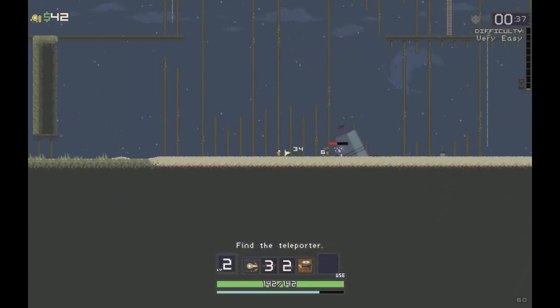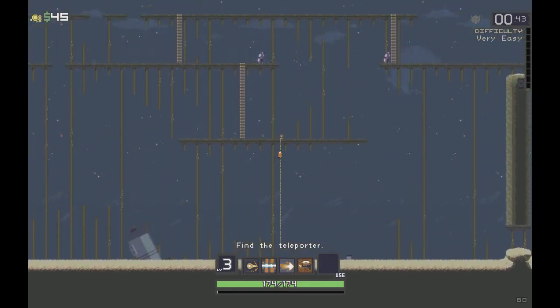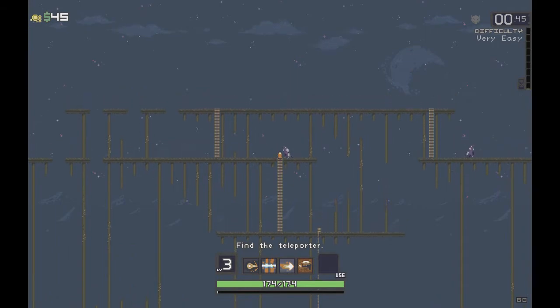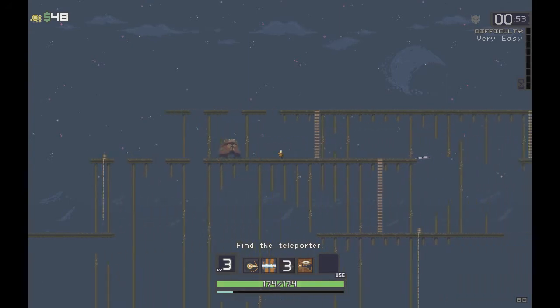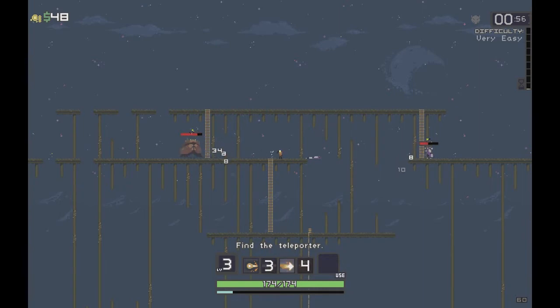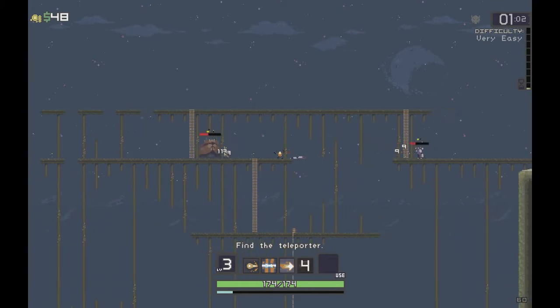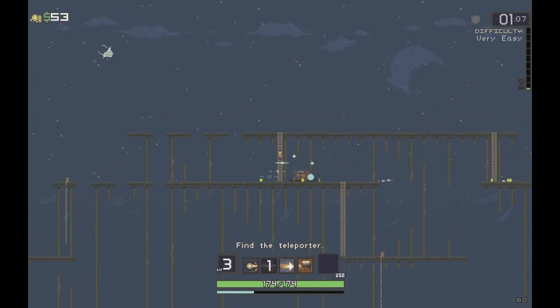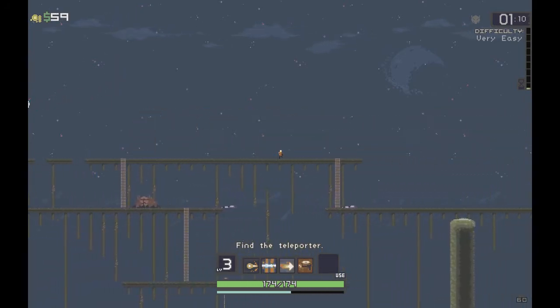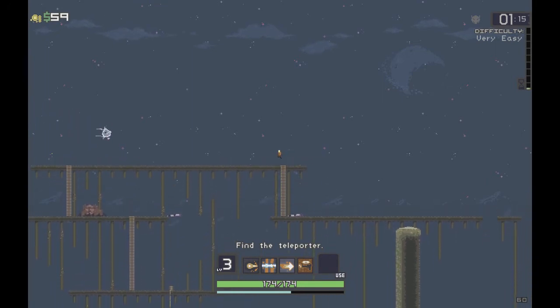This character is based heavily on keeping enemies at range. He does not have much health compared to other characters - especially HAN-D who has a lot. We get experience from little blue orbs when we kill enemies, and coins from little gold things. Suppressive Fire when surrounded attacks enemies on both sides, though it splits damage in half. It's good for escaping when surrounded.